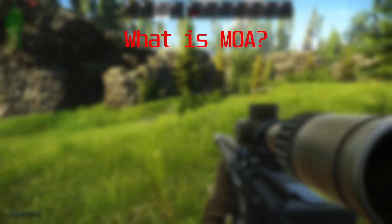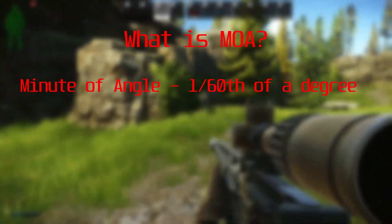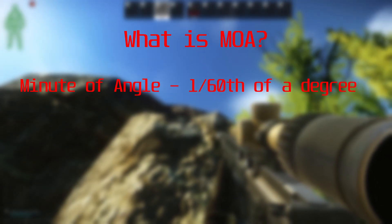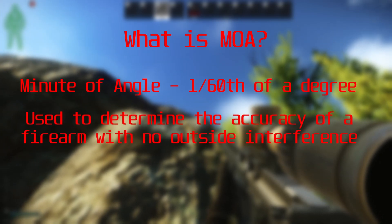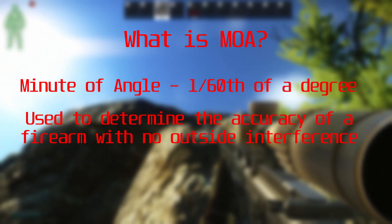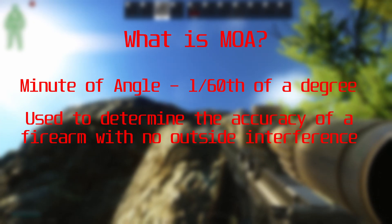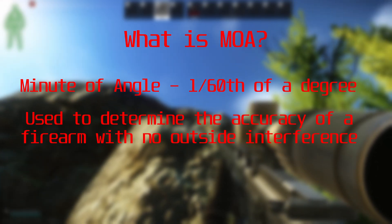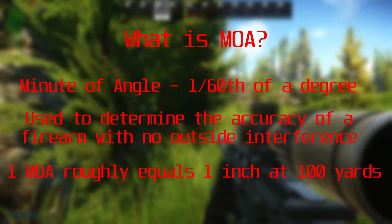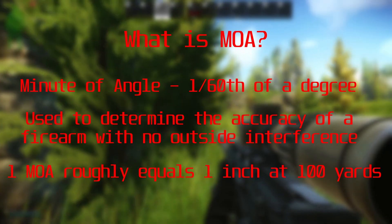So what exactly is MOA? By definition, MOA stands for minute of angle and is 1/60th of a degree — as in 360 degrees in a circle. When it comes to firearms, it is used to determine the accuracy of a firearm with no outside interference, like wind or the user not being proficient. Roughly 1 MOA is equal to a 1 inch grouping at 100 yards, or about 91 meters.